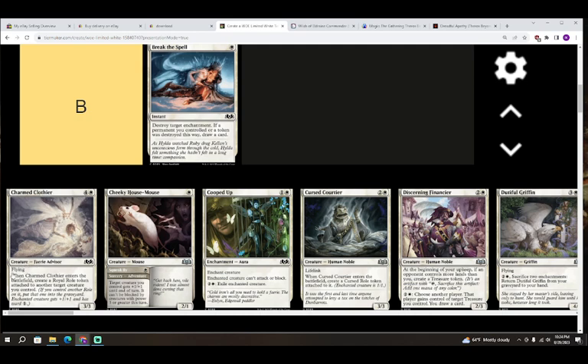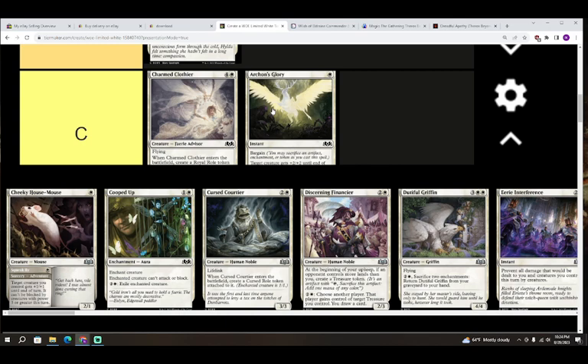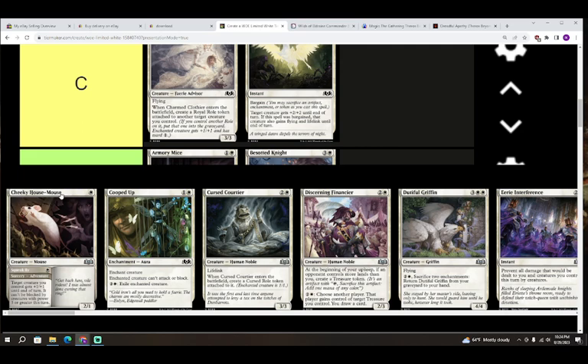Next up we've got Charmed Clothier — four colorless and white for a creature, Fairy Advisor with flying, a 3/3. When it enters the battlefield, create a royal role token attached to another target creature you control. This is a C for Charmed Clothier. It's a very powerful C — a lot of the time it'll just be enough to win you the game — but three toughness does still die, it doesn't get to enchant itself, and if you don't control another creature when you topdeck it you just don't get the role token.